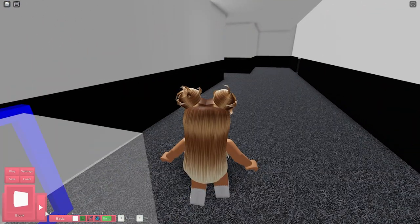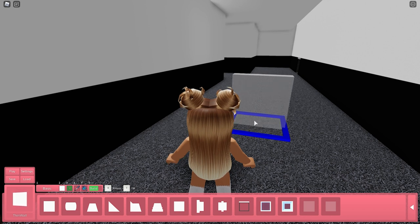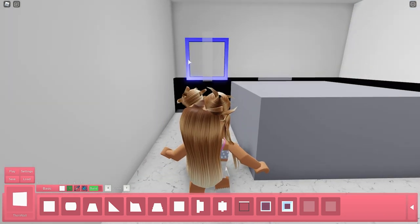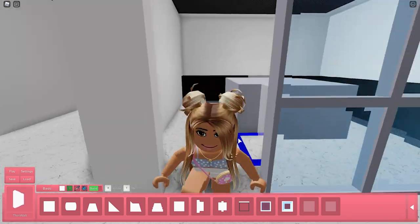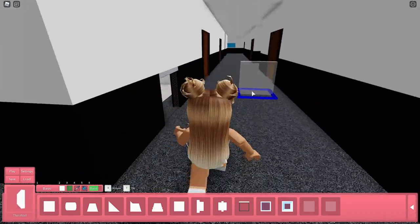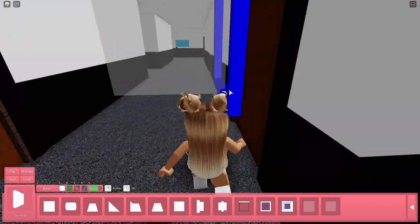There are some things I couldn't do - for example, I used thin walls to build instead of just blocks. The issue is you can't color both sides of a thin wall different colors, so I wasn't able to color certain things. In the actual Flee the Facility map there's a yellow stripe right here, but I used a thin wall because I don't want a stripe on the outside. So some color details had to be left out.